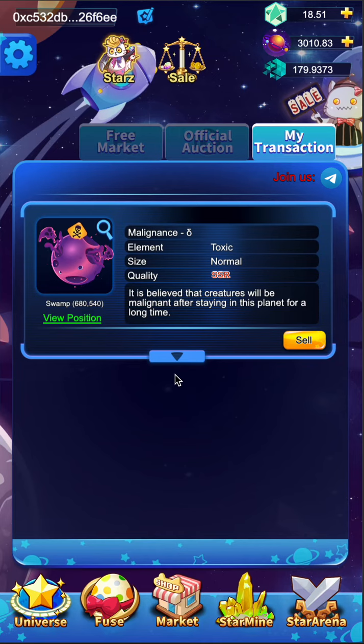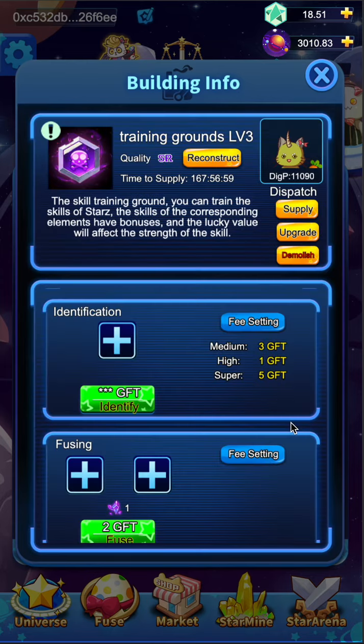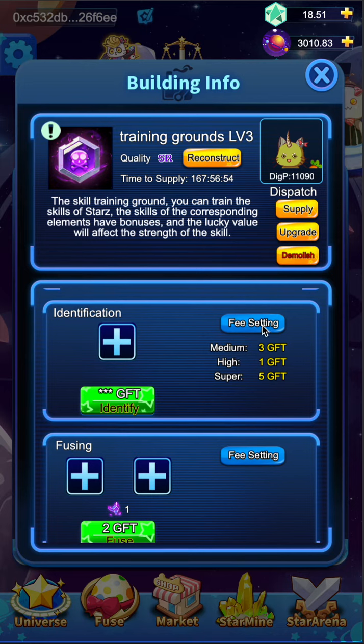First, find a planet with a training ground. Click detail and scroll down. On the right side, you can set a fee for identifying skill books of different qualities.